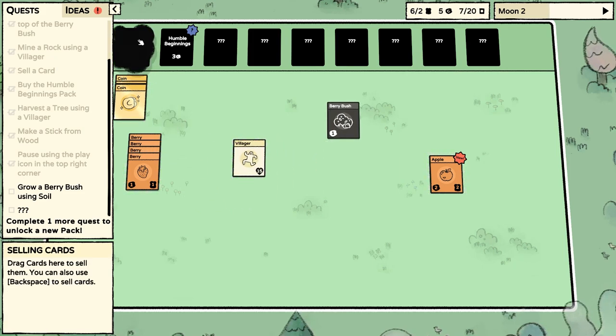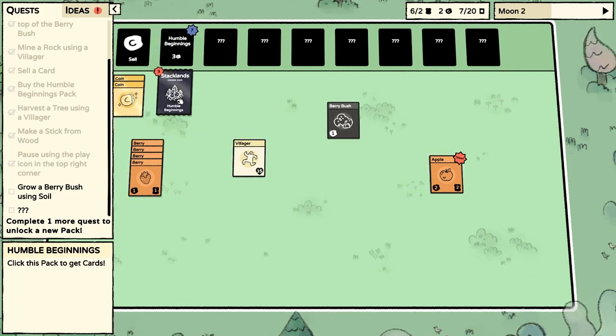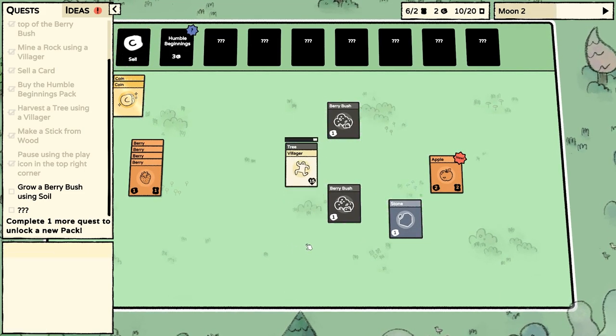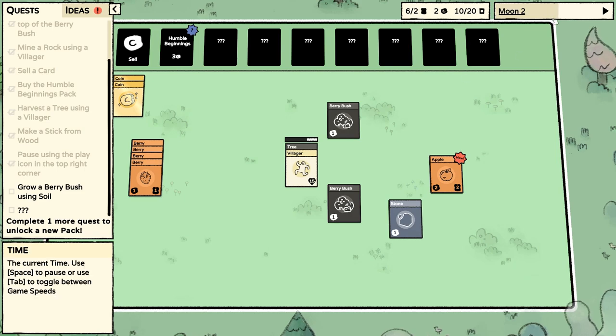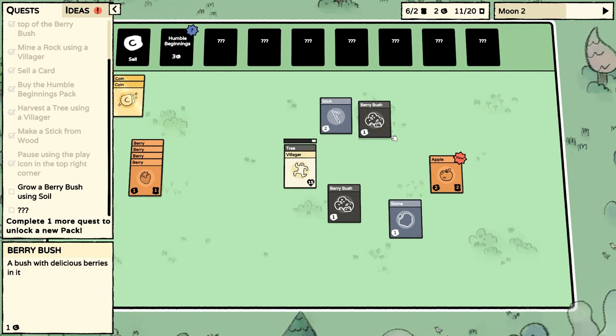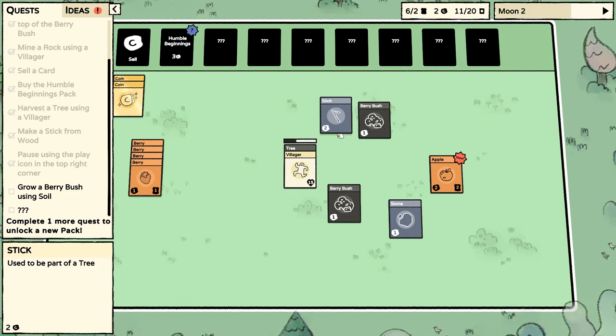I guess we just sell the stone. We actually already had a few coins. Let's open this — tree, berry bush, stone. More of the same, really. But at least we've got enough food for the day. We also have a maximum number of cards we can have on our playing surface — 20 is the current maximum, and we've got 11 now, as that stick popped out.